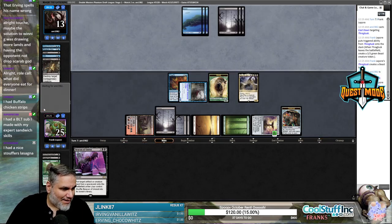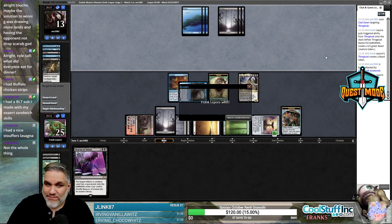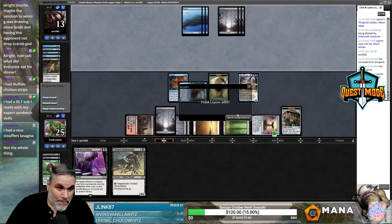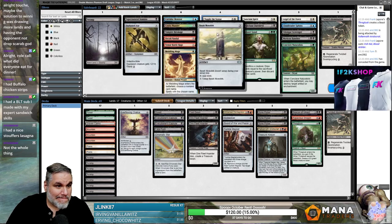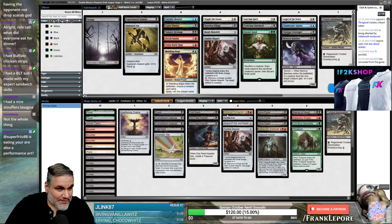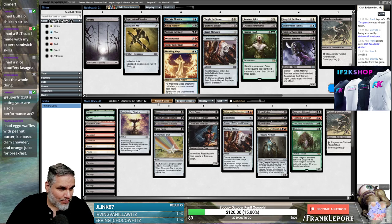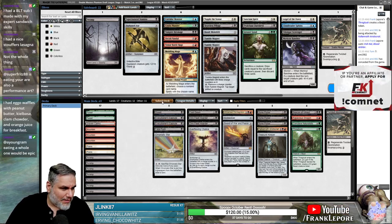I had a BLT sub I made with my expert sandwich skills. God, he's always bragging. So basically, five-five legendaries win games in this format. Kind of like Heartless Pillage — just make him discard it. Naturalist seems very good here. I'll go 41, I ain't scared. Let's take Tumble Magnet — maybe Tumble Magnet sucks.